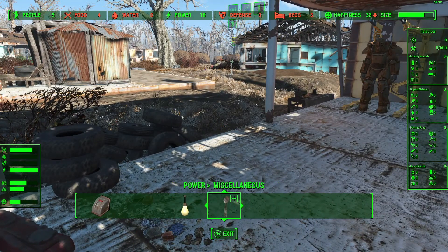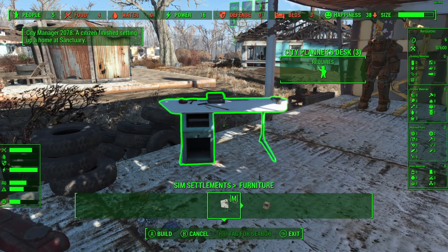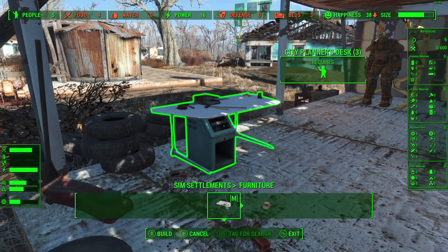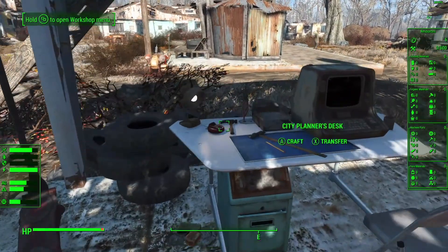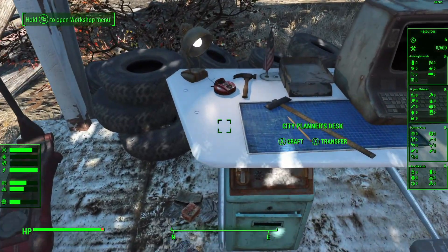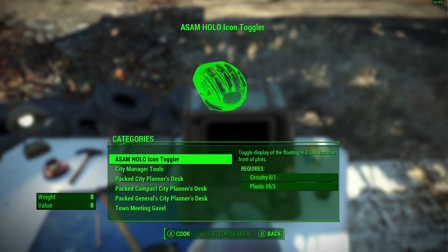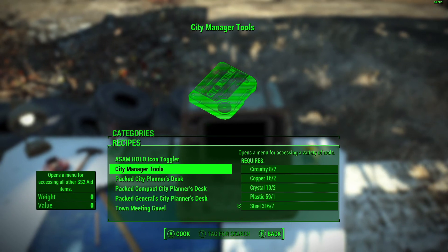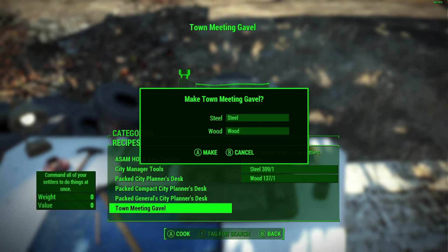If you come over to the SS2 section, right here is the City Planner's Desk. This allows you to craft two things. Come in here to craft - City Manager Tools, good, we need that. Town Meeting Gavel will also help. We'll go ahead and do those really quick.